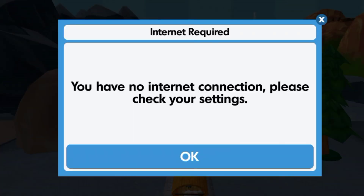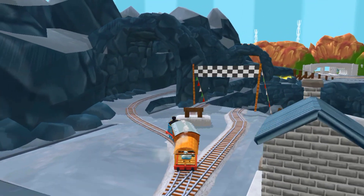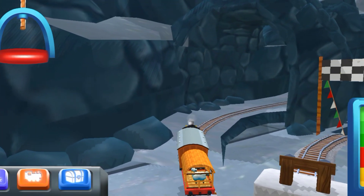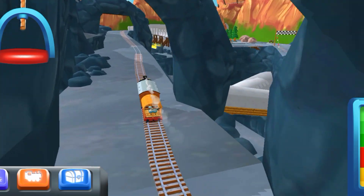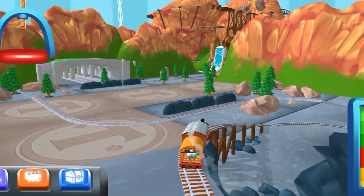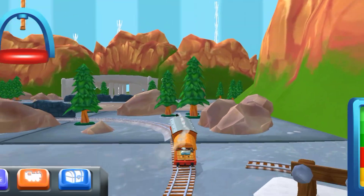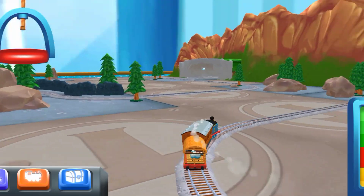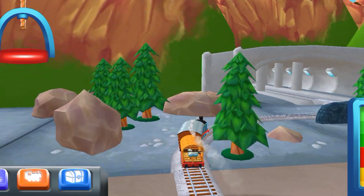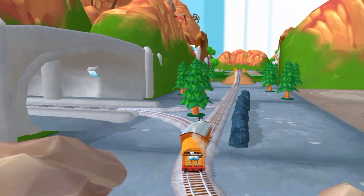Forward leads to... This adventure box contains... We're near the pig farm! Let's go! Forward leads to... The pig... Next stop, Tidmouth Sheds!